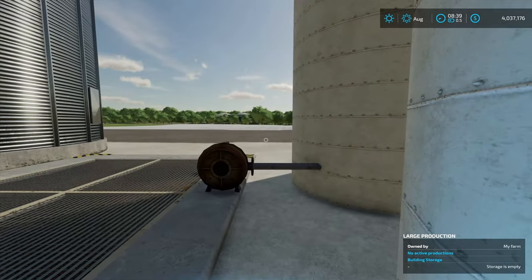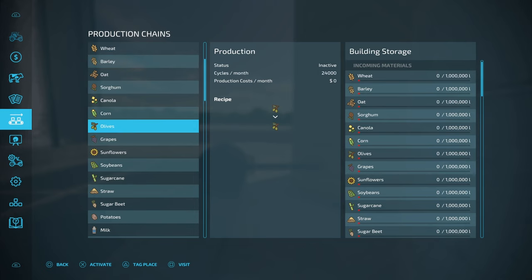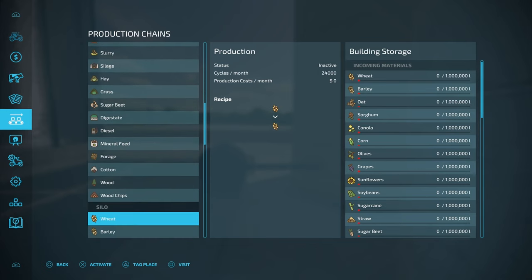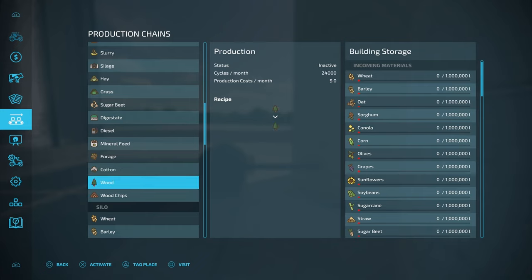On this one, you're also going to get milk, cotton, wood, wood chips, mineral feed, diesel, digestate — all these different ones right here. So if you're going to put one on the map, I would probably go with this one right here, unless you're not really dealing with some of these other items. And then you can go just with the regular silo.